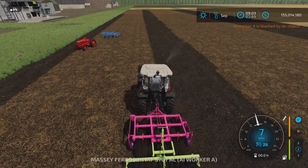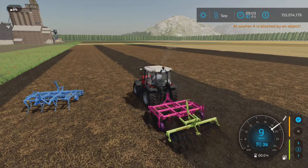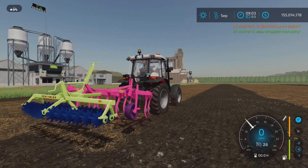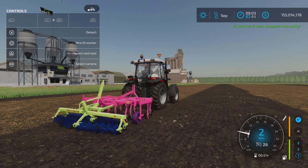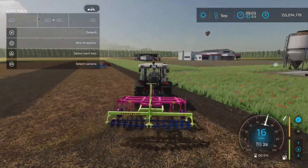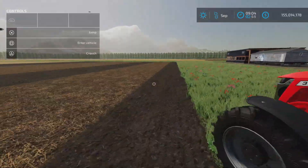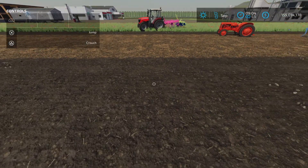We have this little Massey Ferguson pulling it — a 75 horsepower tractor — and it torques along pretty nicely. Looking at the help window, there's really nothing extra to set up. On PS5 console, you just drop it and go. It seems to work quite well. Workers have no problem operating it, and it leaves a nice cultivated look as you can see.